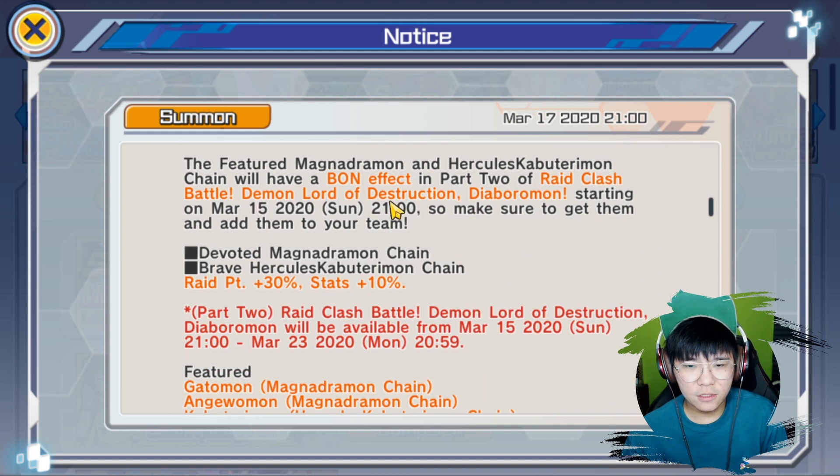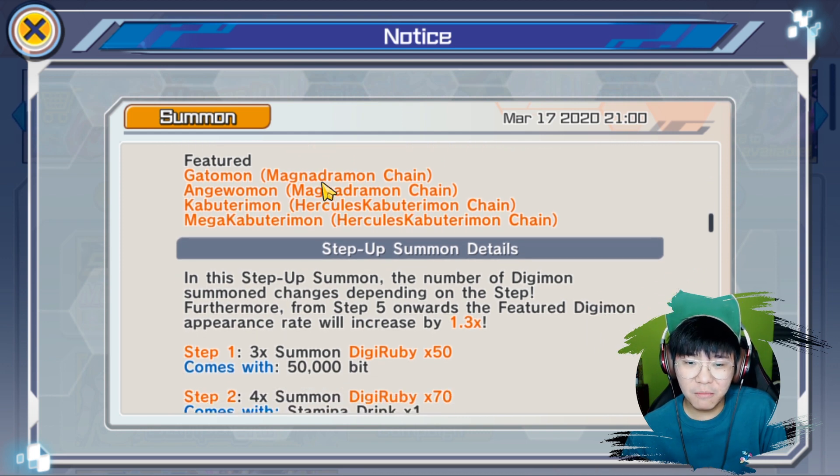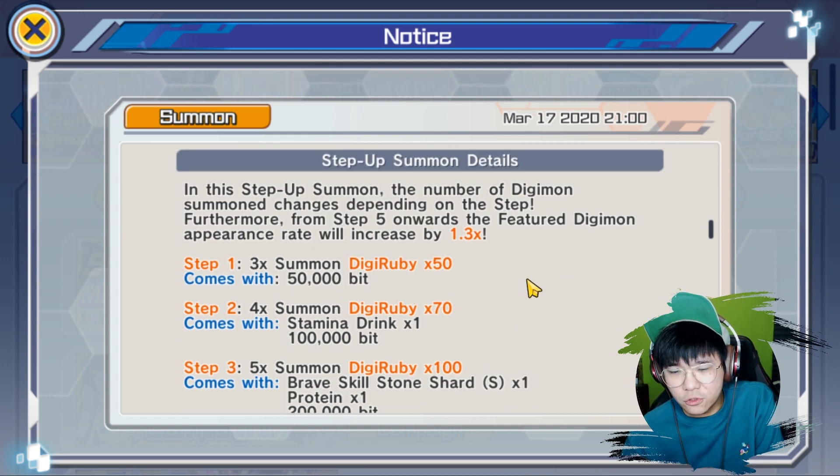There will be clash battle effects relating to this new summon banner. So both of them will have 30% extra read points and 10% stat boost. These are the featured Digimon in this banner: Magna Dramon and Hercules Kabuterimon. The step-up details — 50 Digirubies per step.